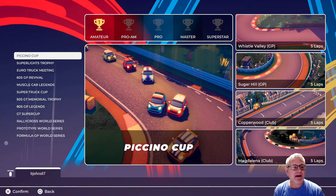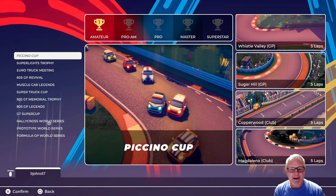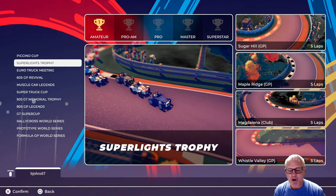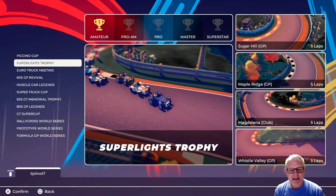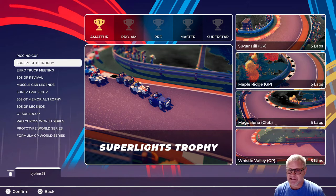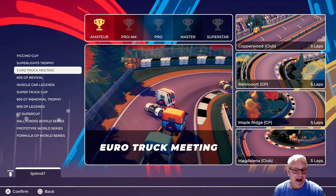I have raced the Picano Cup and the cars were just like little two-door boxy ones. It was pretty tough to race well. Then the second circuit is the Super Lights Trophy — kind of open cockpit race cars — again just challenging enough on the easiest level. The car slides around, you have to really know the track, you can slide off into the grass and completely lose control. The Euro Trucks were pretty fun, same thing.